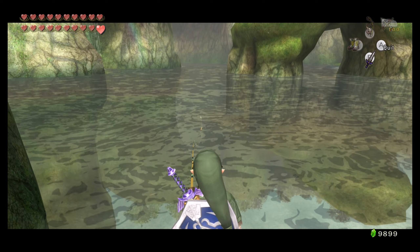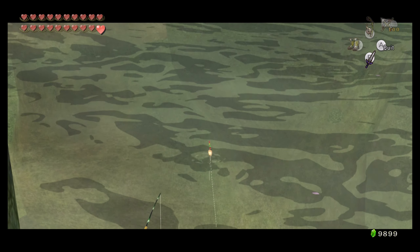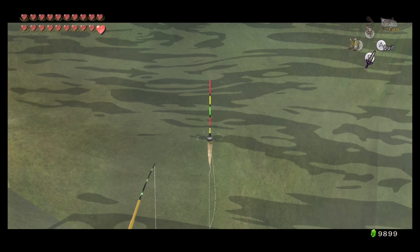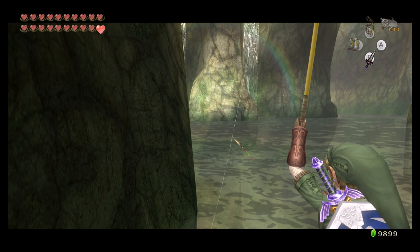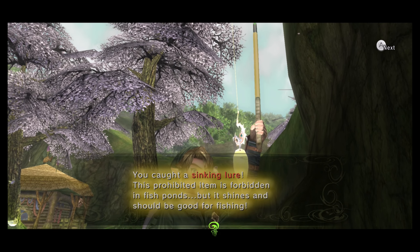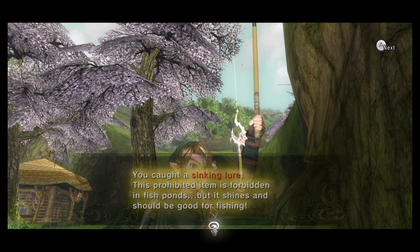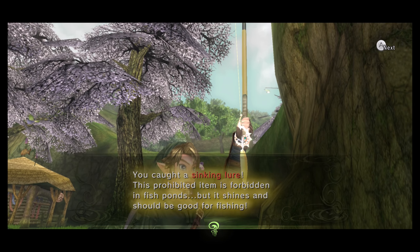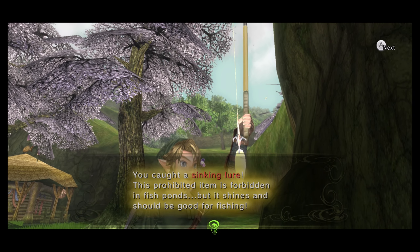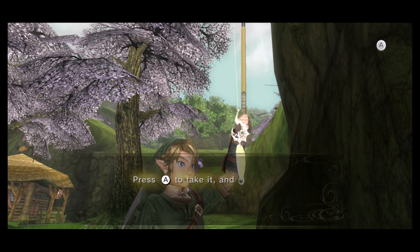It's kind of like how you catch the bottle - kind of like trash. I don't want to catch a fish, please. There's a bass down there trying to nibble on the hook. We caught something - there it is! Caught the sinking lure! 'This prohibited item is forbidden in fish ponds, but it shines and should be good for fishing.' It goes to the bottom, so a lot of times the biggest fish are usually the hardest ones to find - they're like the scaredy catfish. They'll be at the bottom of the pond, and you could catch them with the sinking lure instead of having to entice them with one of the floating ones.